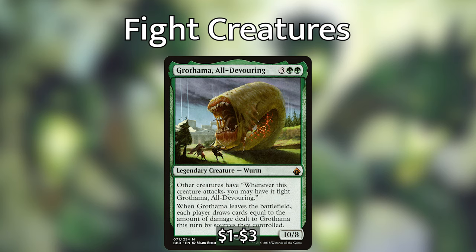One really easy way to draw a ton of cards in this deck is by playing Grothama — and not just playing it, but playing it at just the right time, because it will easily get you 10 or more cards with Nayeth and other creatures out. Grothama gives all other creatures the ability to fight it when they attack, including your opponents, so be careful. When it leaves the battlefield, each player draws cards equal to the amount of damage dealt to Grothama that turn by sources they controlled. I've seen players draw more than 40 cards off of killing Grothama at just the right moment.